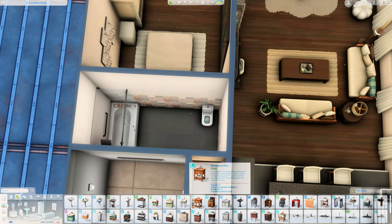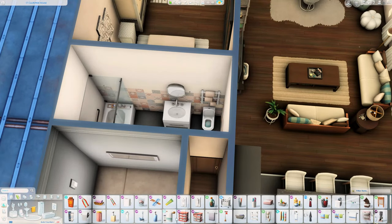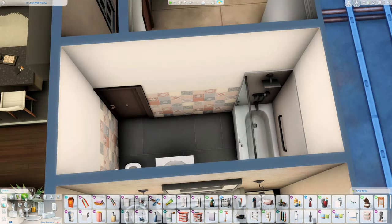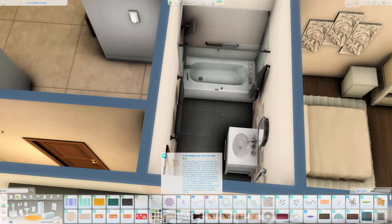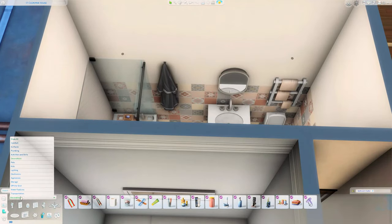We've made it to the end of the build! If you'd like to download this apartment from the gallery, my Origin ID is Rachel Ped — tray files will be linked down in the description box below and you can get them for free from Sim File Share. Thank you so much everyone for joining me here today — you all take care and I will see you next time. Bye bye!